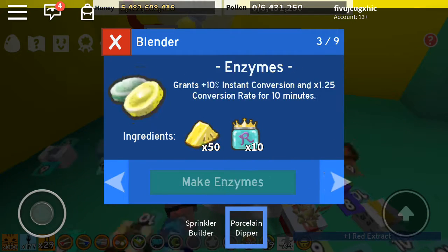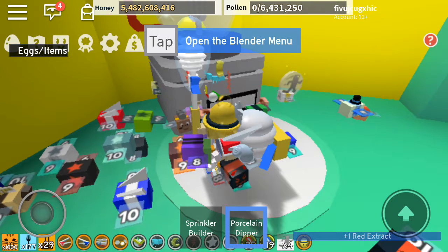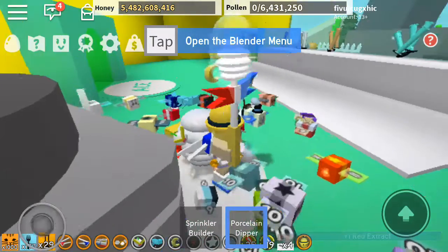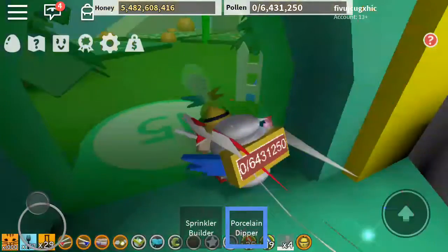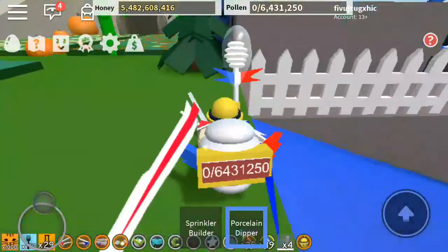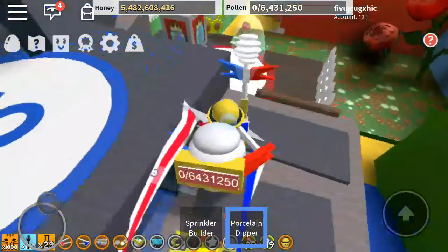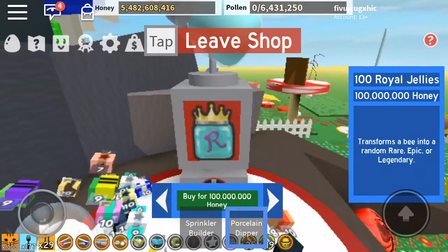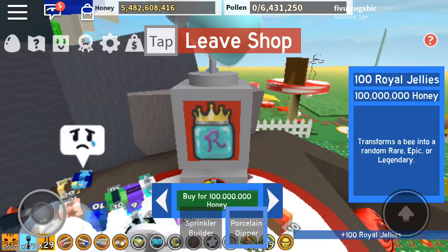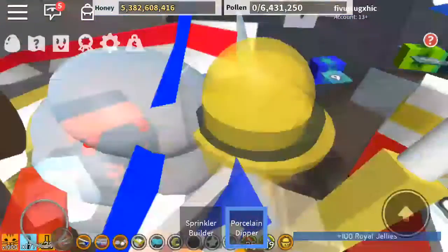We can't make any more enzymes. Let me make enzymes with royal jelly. It doesn't have any abilities, does it? I don't know. Anyway, we're going to spend another 100,000 on 100 royal jelly — there we go. I think I can make ten enzymes.